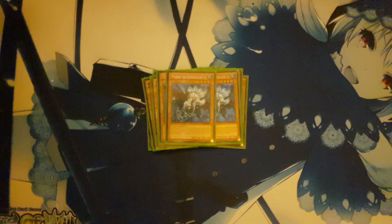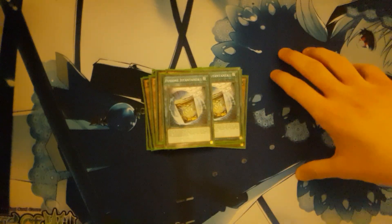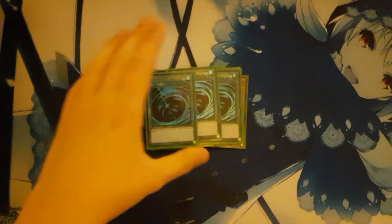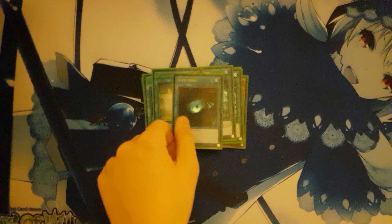That's the monster lineup — no hand traps. We're running two Instant Fusion. The synergy point is that both Marmelio plus Instant Fusion and both Worm XX plus Instant Fusion is a really strong turn-one opening. You could definitely run three, but we decided to play two. You could also run Geargiagear or Birdman. Then three copies of Mystical Space Typhoon, two copies of Soul Charge, and one copy of Dark Hole — you know, it's a main-range deck, kind of goes with the territory.